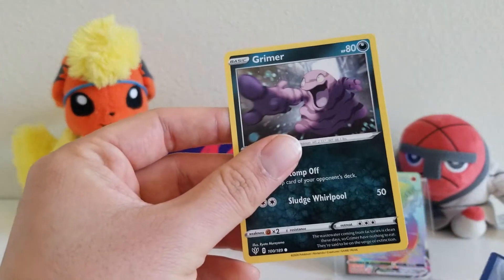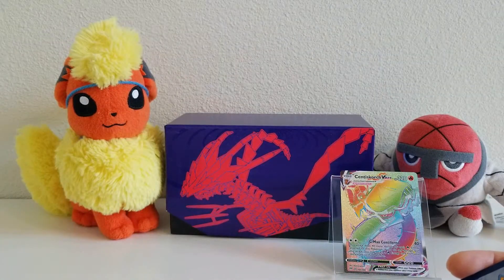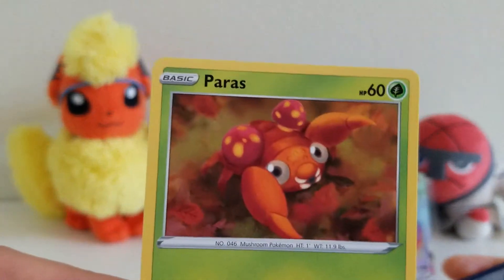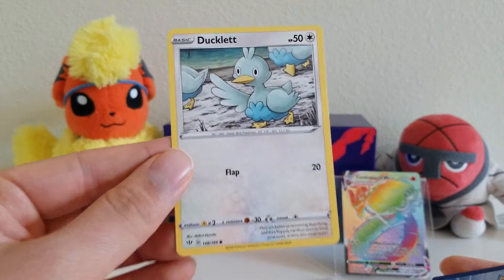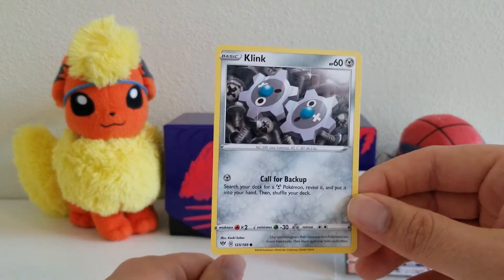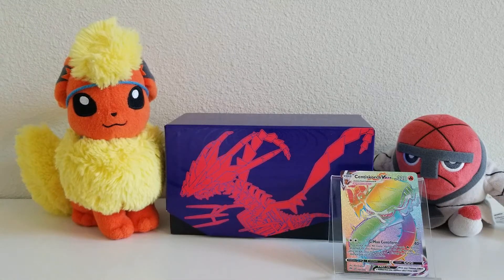Next we have Grimer — this is regular Grimer, not Alolan Grimer. Next we have a Reverse Holo Meltan. I still haven't gotten my Melmetal from Pokemon Go — I stopped doing the imports into Let's Go Pikachu and Eevee, so I need to get back to that. We have Paras. We have Mareep — I got the Sitting Cutie for this one not too long ago. Next we have Ducklett; it actually looks like a cute Ducklett, it's following all his friends. And lastly we have Klink. So that's pack number one — we already got lucky so far.